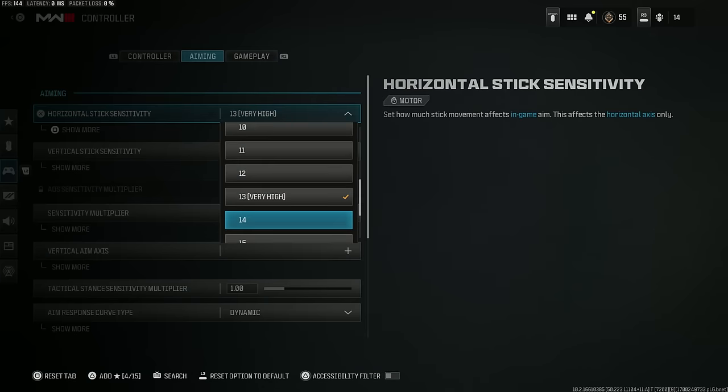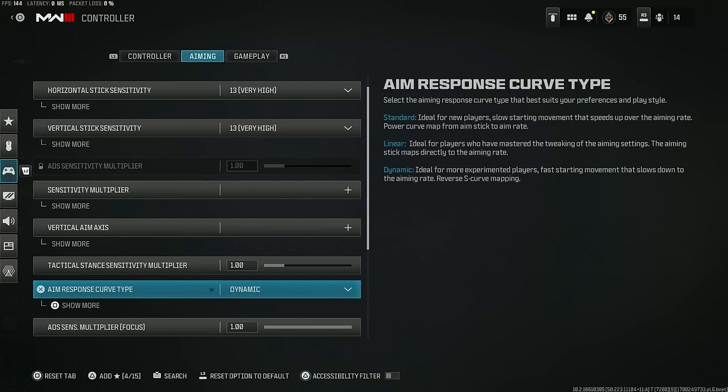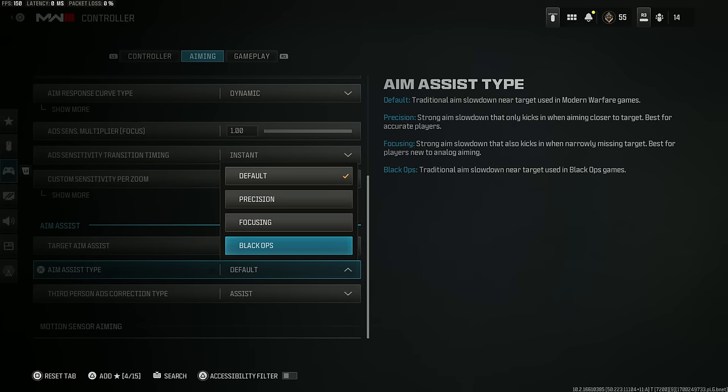Moving over to my controller settings — as mentioned, I play on 13-13. Not too slow, not too fast. Pair that with the aim response curve type set to dynamic; it's a much smoother experience when you're aiming down your sights, handling those little micro movements really well. Have your ADS sensitivity transition time set to instant — it gives consistency across those sensitivity multiplier values, so whether you're scoped in or at the hip, there's consistency in pace. I do have some custom sensitivity per zoom on the lower zoom values at 0.9 because I use a high sensitivity and just want it a bit more controlled and precise. Some people like the Black Ops aim assist type, but for me default is the go-to — there's not really much difference between the two, so give them both a try.